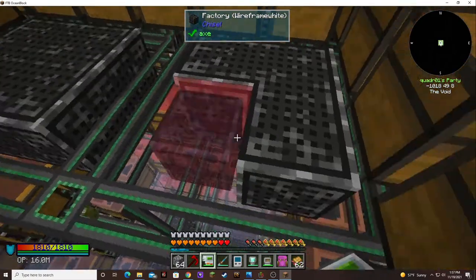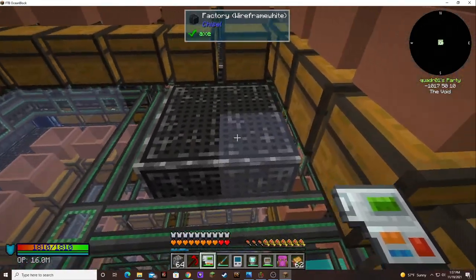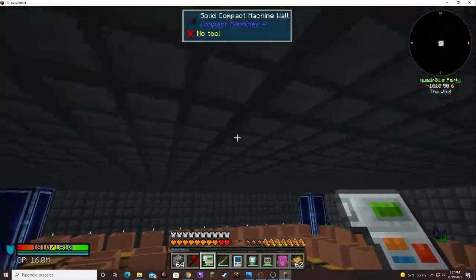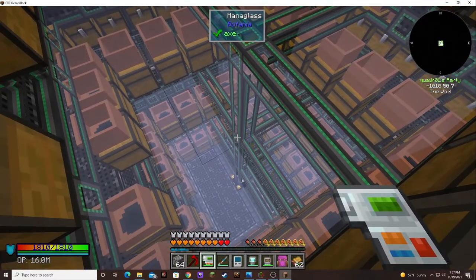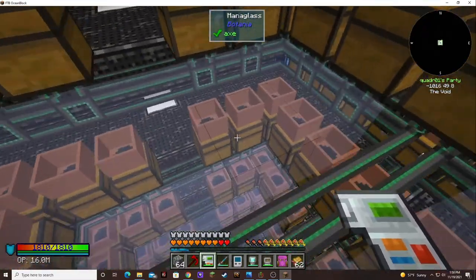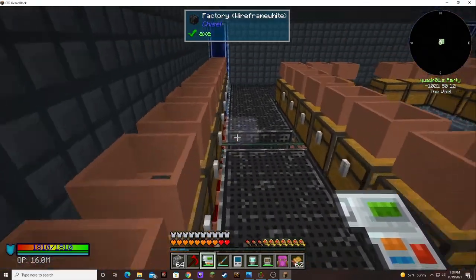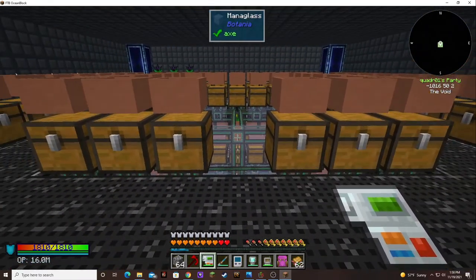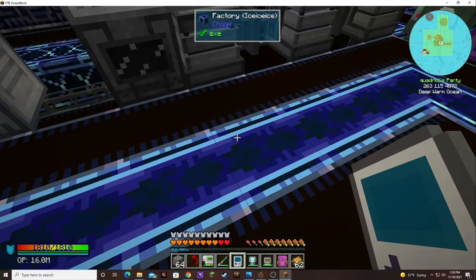Oh yeah, this is it. This is so good. Awesome, let's see all the stuff. And now you can see I don't have any farmland in here, so I need to make that happen, but I still have eleven pots over here to fill up. I have to decide what I'm going to put in all these — what can I do that would be the most benefit?